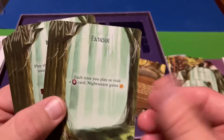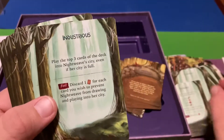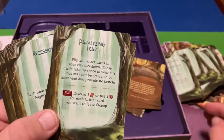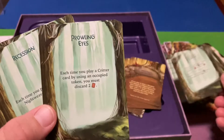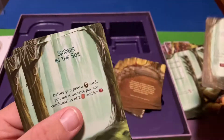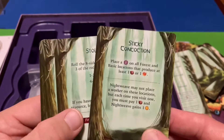Copycat, Creepy Crawlies, Infestation — careful, I don't want them to fall on the floor. Prowling Eyes — interesting. So many of these, so much going on with them too. So much to learn. Sticky Concoction.